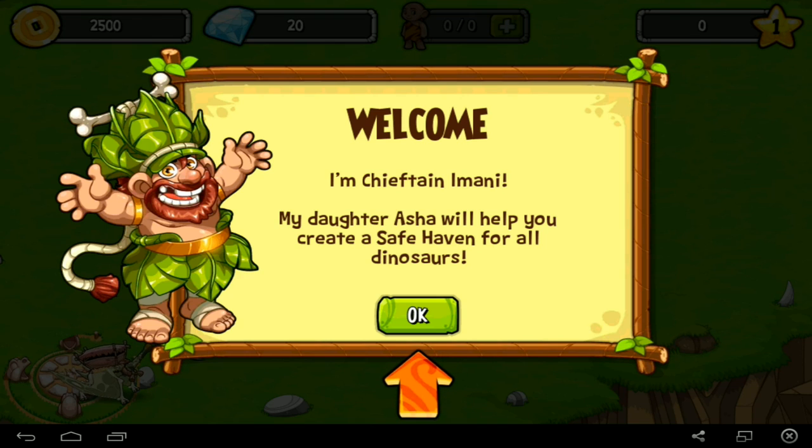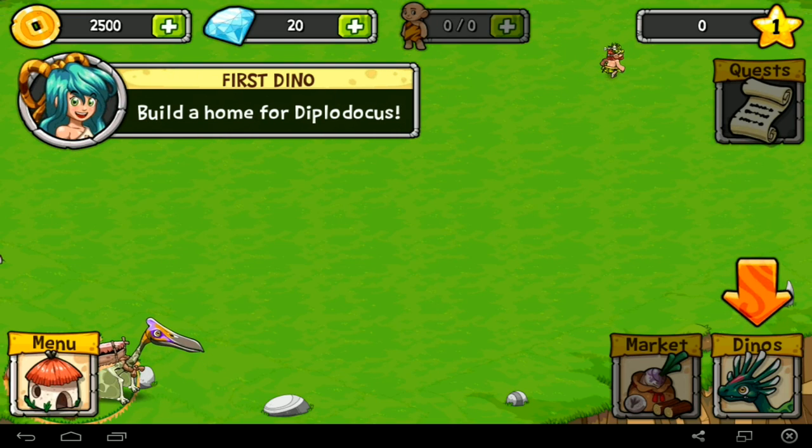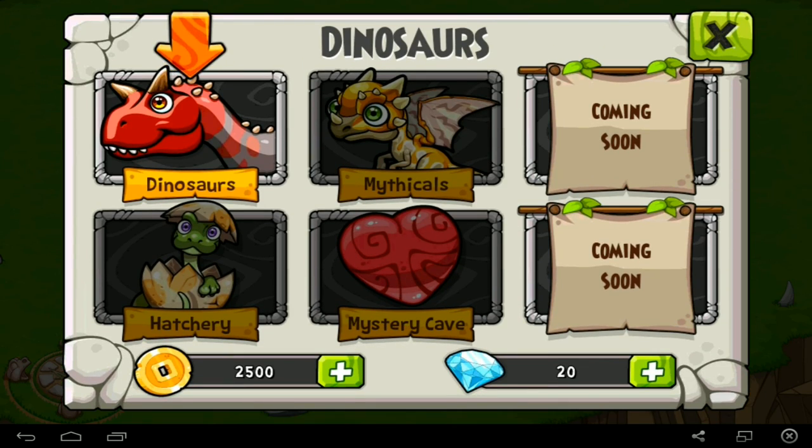I'm chieftain Imani. My daughter Asha will help you create a safe haven for all dinosaurs - that sounds nice, doesn't it? I don't really know much about it except that we live in a village. It's kind of less war-focused than what we've had lately; it's more about raising cute baby dinosaurs. There's nothing wrong with cutesy.